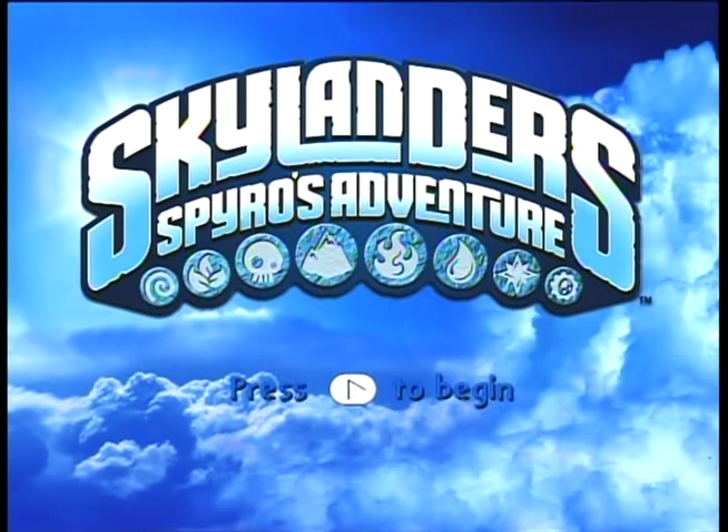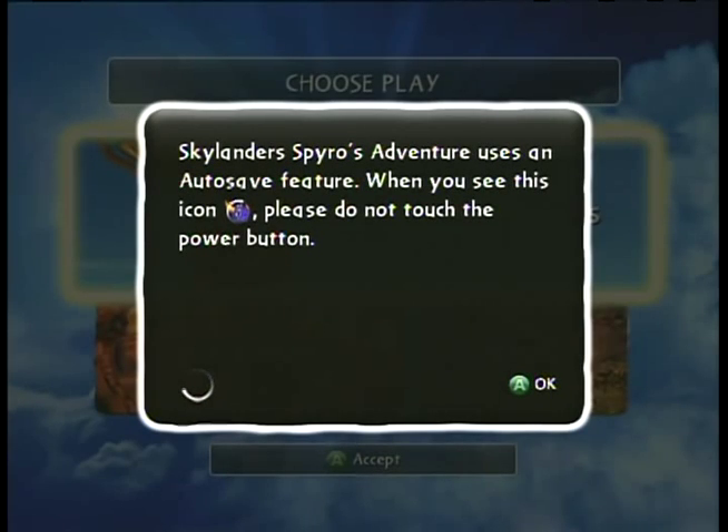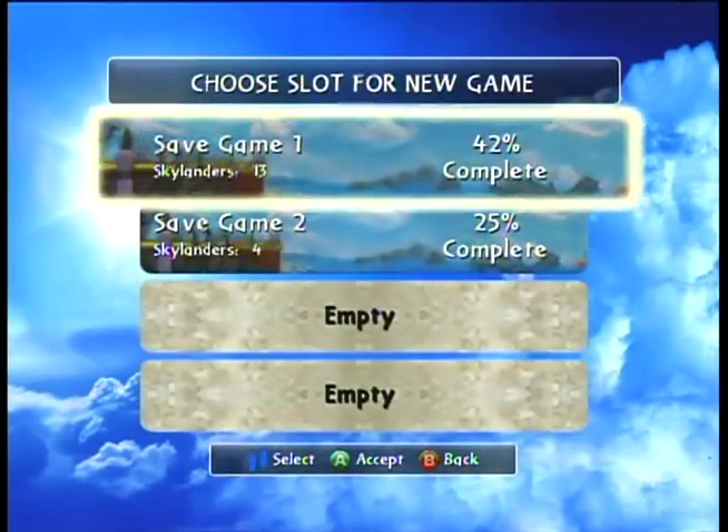Anyway, it'll make a lot more sense what I'm talking about once we're playing. Unless, of course, you've already played this game, then you probably know what I'm talking about. Let's press start to begin, as prompted. I'm playing this on the Xbox 360, as I do with most games that I Let's Play. Let's start a new game.